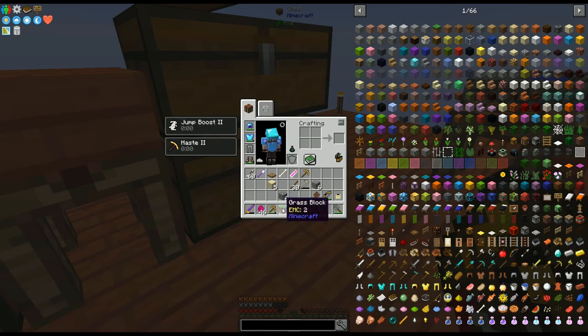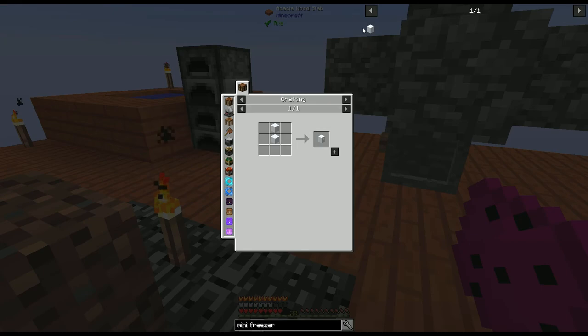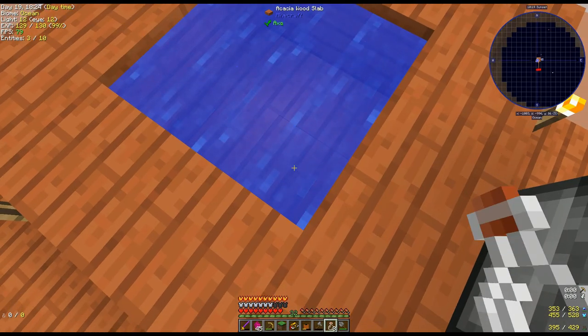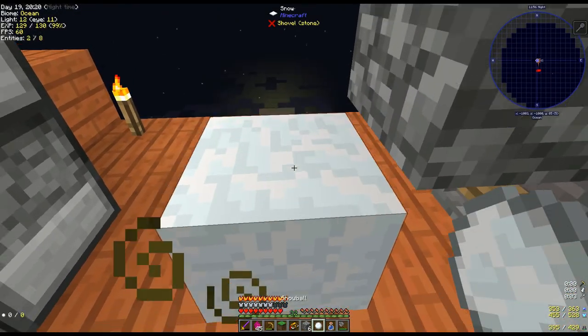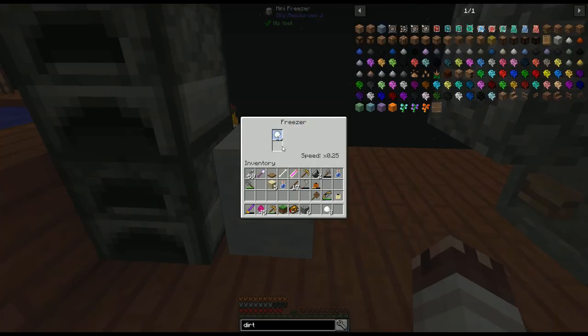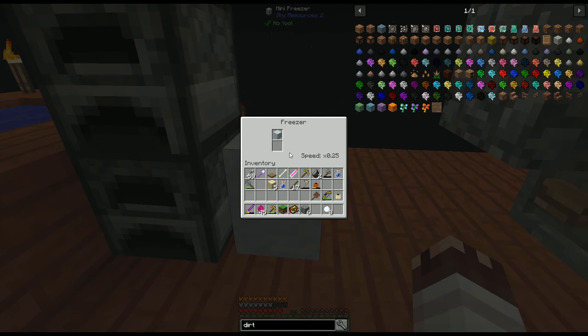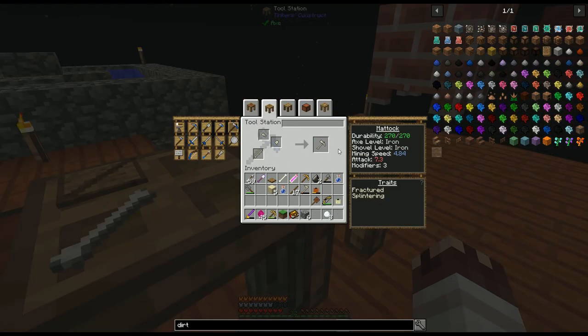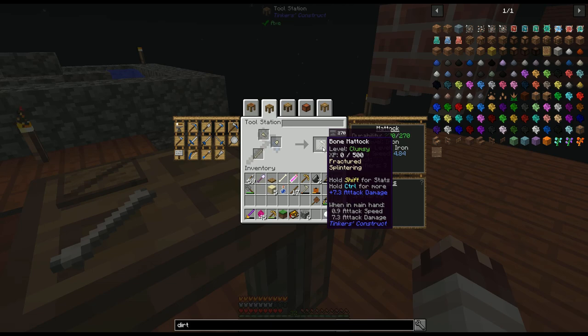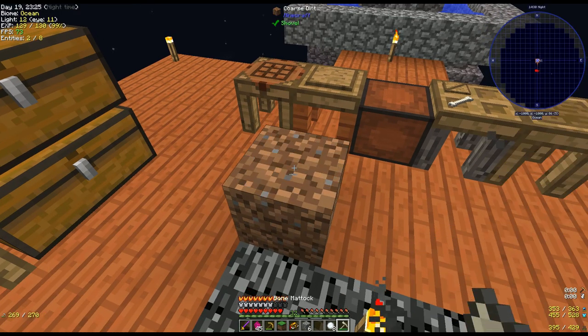To utilize this grass, we'll need a lot of dirt. The fastest way to get dirt is with a freezer. Let's fill up some glass bottles and throw them into our combustion heater for snow. With this block of snow, we can now duplicate snow. Then we can make a mini freezer. Freeze snow into heavy snow, freeze heavy snow into coarse dirt. Make an axe head and a shovel head out of bone and make a matic, which automatically tills the ground. Now we can till coarse dirt to get proper dirt.